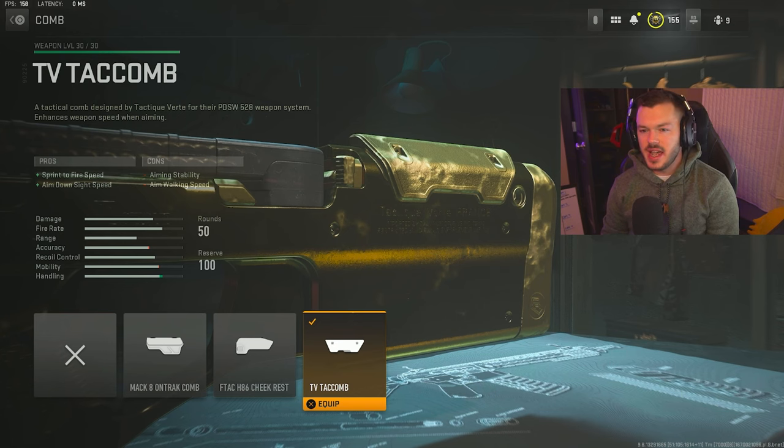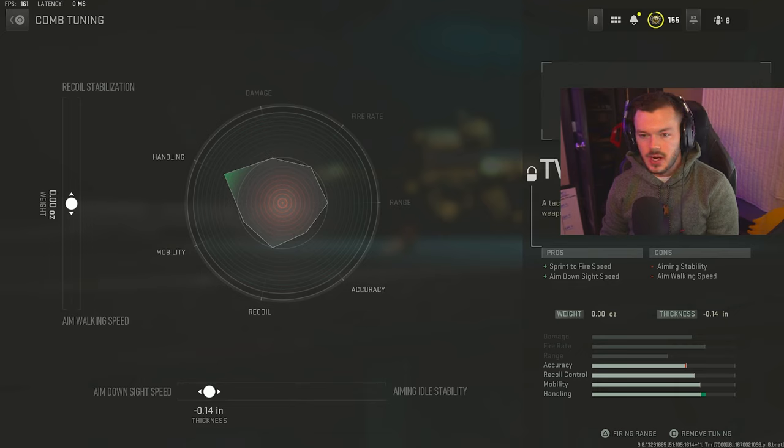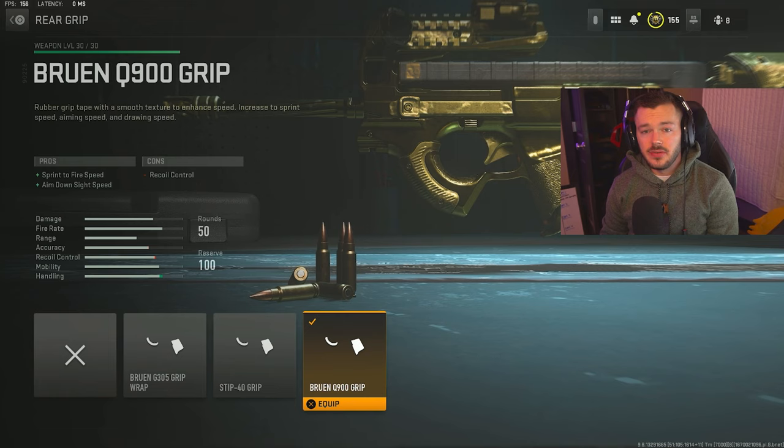For the comb section we're using the TV Tac — whatever you want to call it. This gives sprint-to-fire speed and aim down sight speed. It's a really solid attachment. I absolutely love having a gun that's super agile and mobile, especially for an SMG. The tune is left at zero on the left side and negative 0.14 on the bottom — it's a weird attachment where it doesn't get dramatically better either way. You could try aim walking speed but otherwise zero-zero is fine.